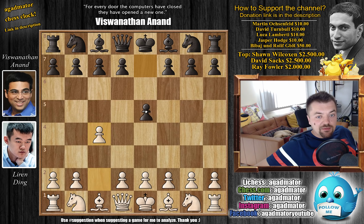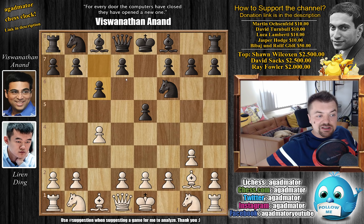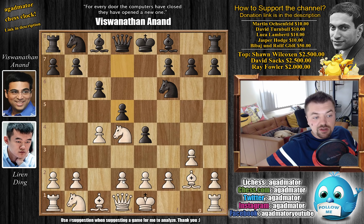Ding has the white pieces and he opens with c4. We have e5 and g3. Some of you have already asked on other social media, will I be showing any games from this tournament? I will show some after we finish with this tournament and we finish the Grand Prix. Then maybe we can show a few. Knight to f6 by Anand. We have Bishop to g2 and now comes c6, preparing d5. We have Knight to f3 and now comes e4, pushing the knight back. Anand grabs more space in the center.